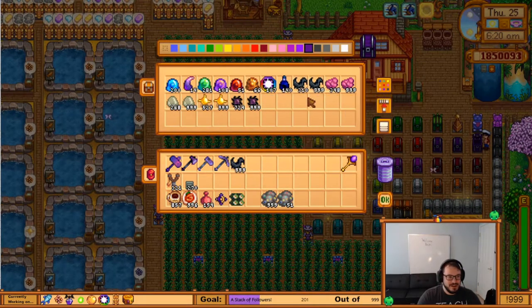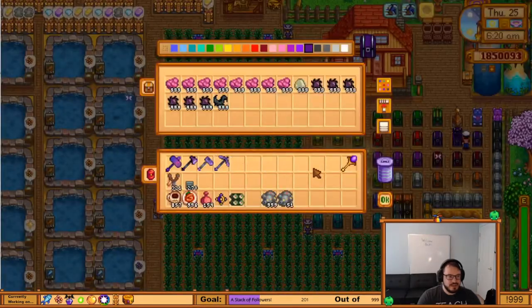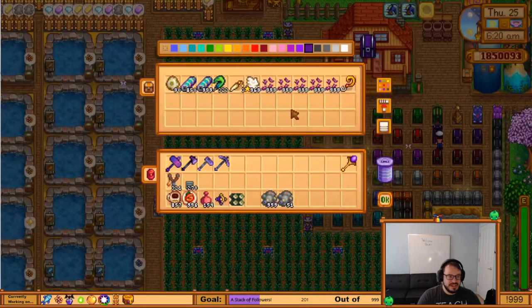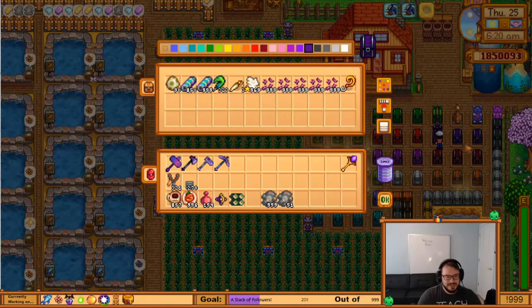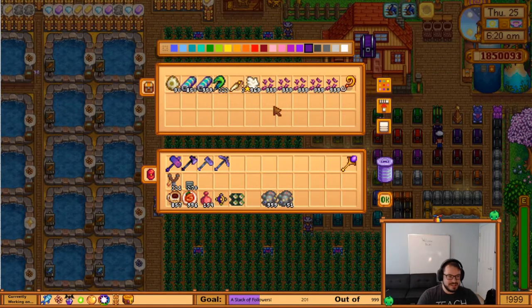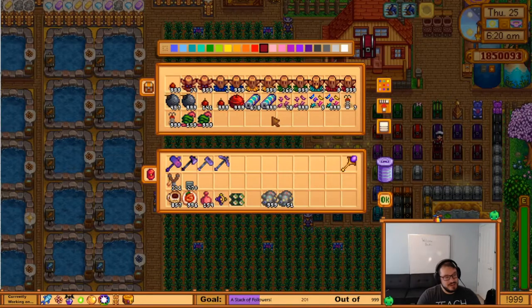I've got my bat wings and everything in here, and then this is the overflow chest for that. And then over here, I kind of keep just some miscellaneous things, even though it's kind of off the storage area. However, this is just useful to have around here. For instance, I have the battery packs in here — that's overflow from this chest. I used to have a lot more battery packs, so I probably could still fit them in here.